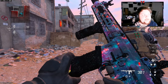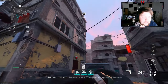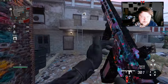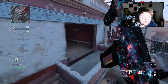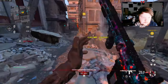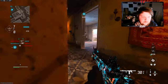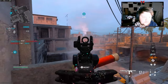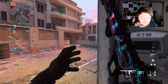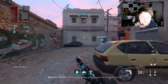Alright, today we're checking out the Riveter — it is a pretty different class setup that I'm not used to. I haven't used this gun in so long. We're going to go top red here and hopefully get a kill if someone's there. There's one top fountain so we'll run up and get him.